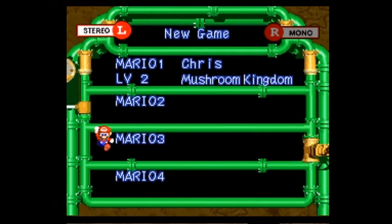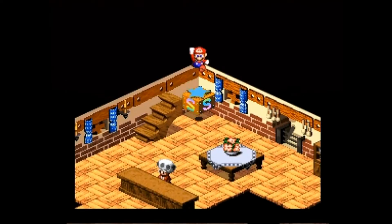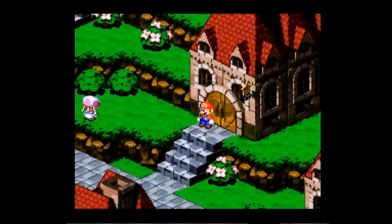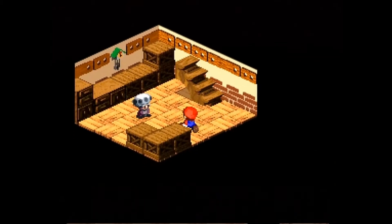We are now getting ready to descend from Safe File Heaven to continue the game. As far as this part goes, we are still not really going to be battling anything. We're just going to advance the plot now.